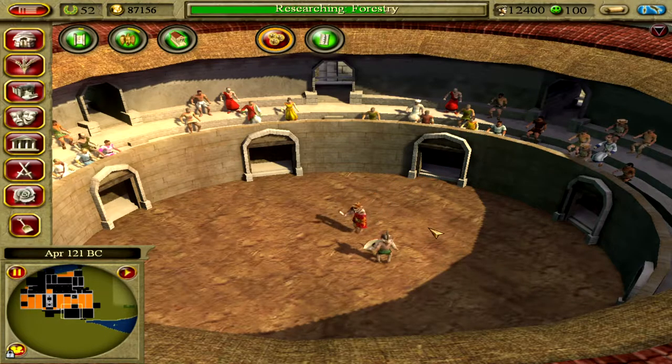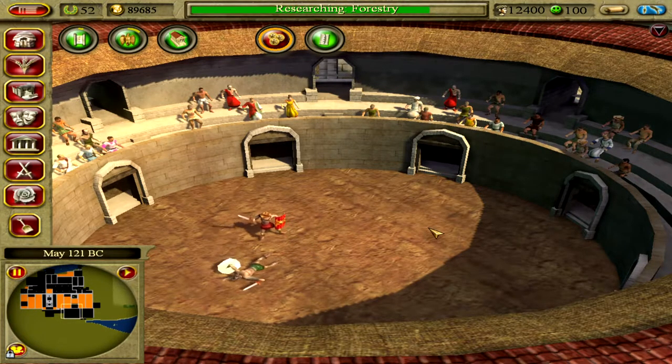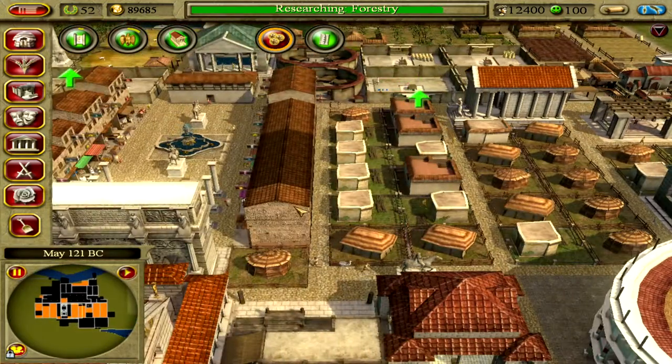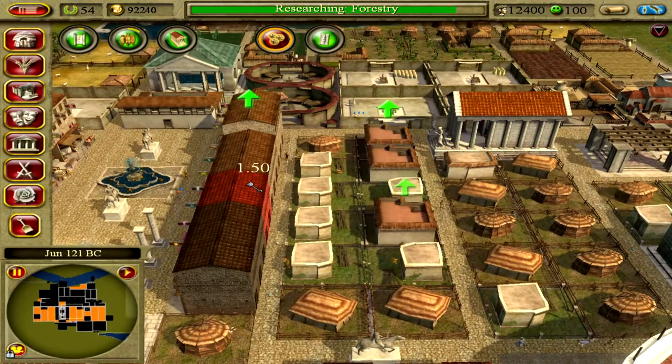Thracian versus Murmillo — there we go! Murmillo wins, flawless victory! And look at this — there are empty houses right here, empty insulae.